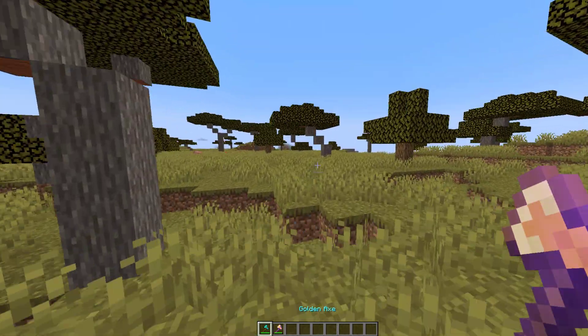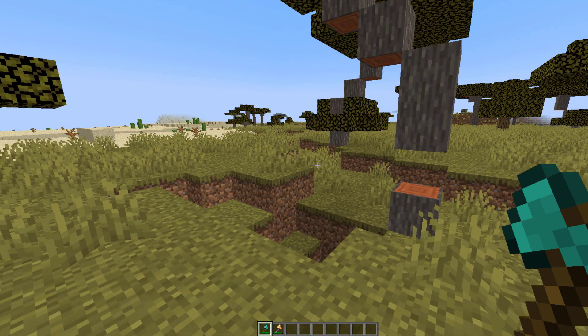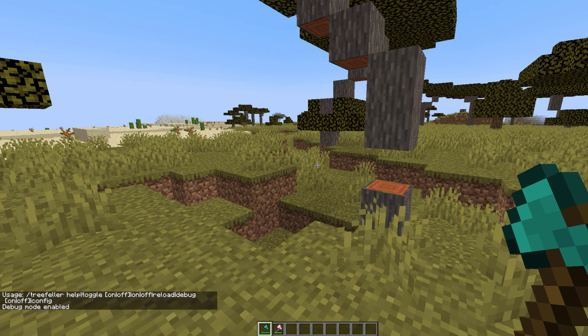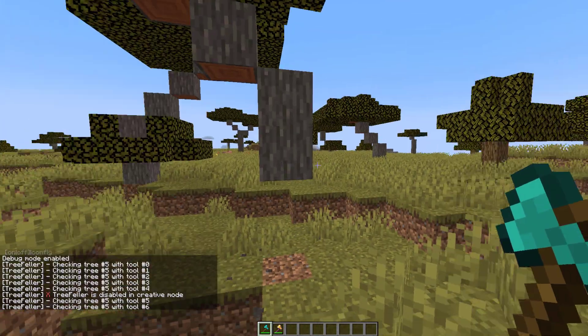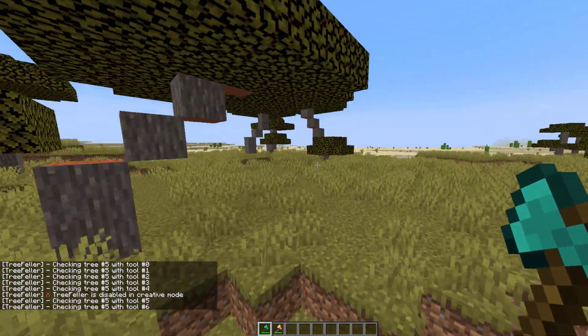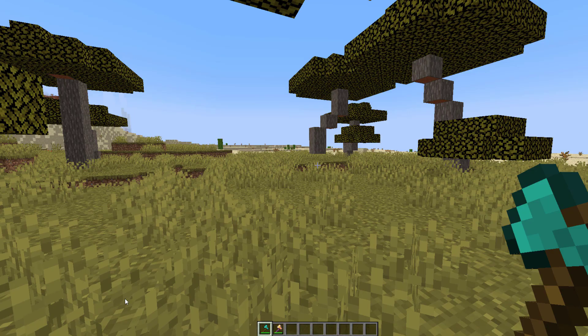The first thing we can show you is what happens in creative mode, which is absolutely nothing. If you do the command slash treefella, that is going to show you all the commands. There aren't too many of them, but if we do the debug command that is going to turn on debug mode. Now if I try and destroy a tree it's going to check loads of different things and tell you if there is a particular problem or why it's not working. You can see here the tools and trees are fine but the problem is I am in creative mode.